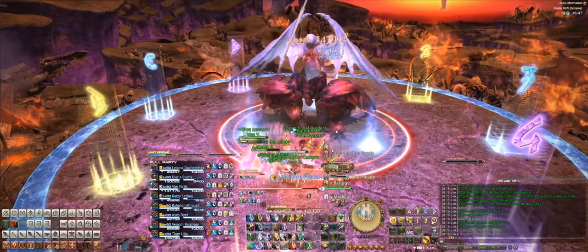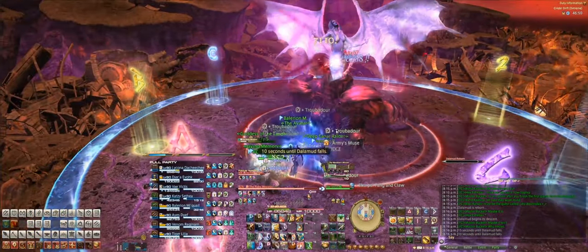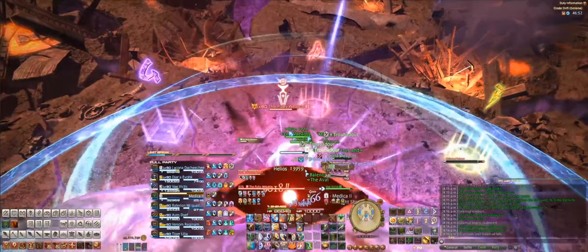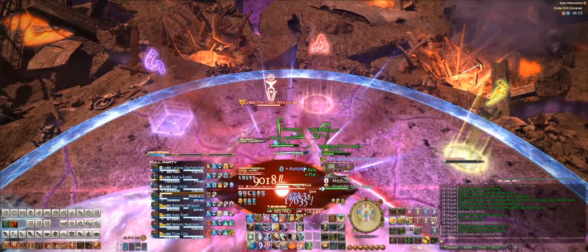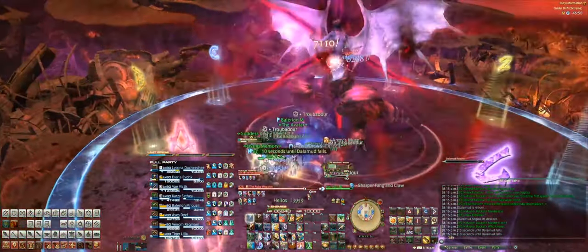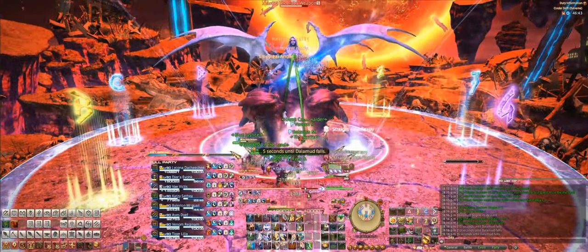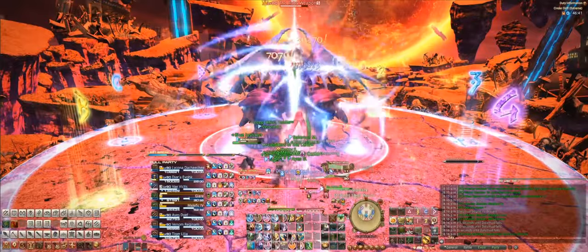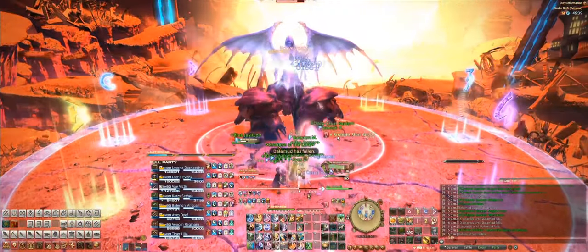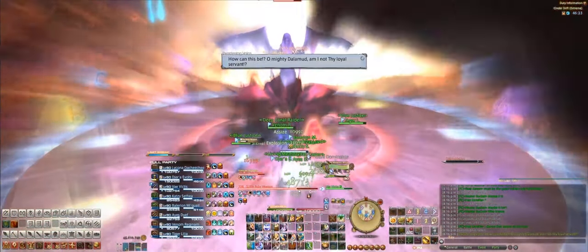It is a snapshot seeing eye, meaning that as soon as that cast bar ends, then you look away, and then you can turn back and ignore the animation. Just keep hitting them. Gorgeous stage — I love it. It's the best stage I've seen, especially for a primal fight, with Dalamud in the background.